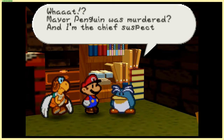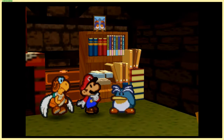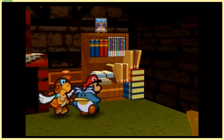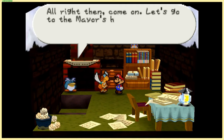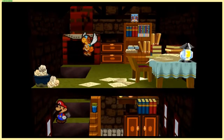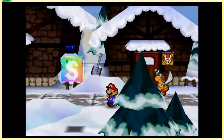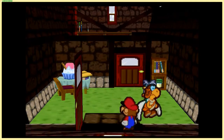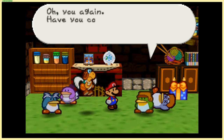'Mayor Penguin was murdered, and I'm the chief suspect. You must be joking. That's ridiculous — I did no such thing.' It's because there's a note with his name on it, so we just have to go through this whole rigmarole. Thankfully it doesn't take that long. Some people enjoy this part because it's so silly — the whole penguin murder mystery thing. Something I always like doing is whenever there's an opportunity to outrun an NPC to the destination, I try to make it like a race. I did this with Merlon at the start and I'm doing it now with Herringway.